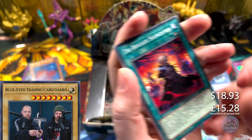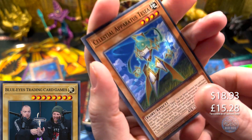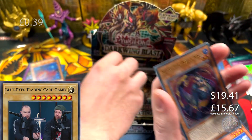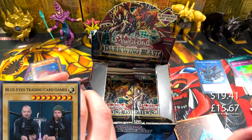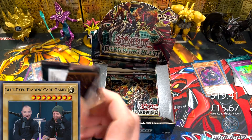Surely we're going to get another secret at some point, right? I don't think the rate is one secret per box. It's an ultra — Mitsu the Insect Ninja. I was looking at the starlight — that's $67!